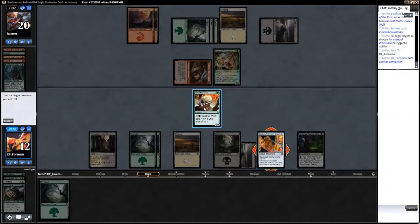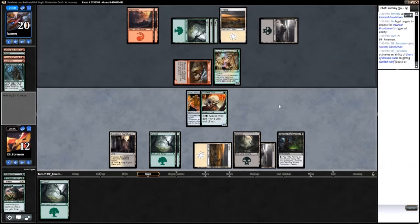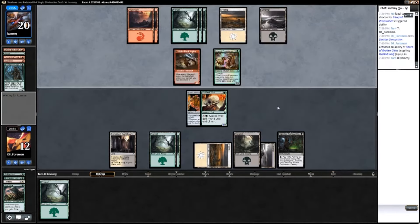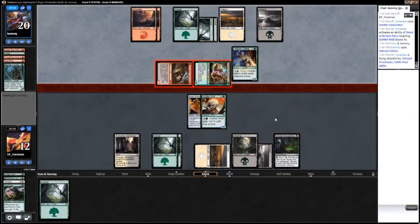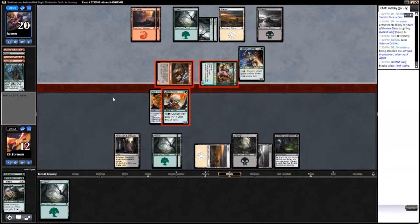Let's drop Sinister Concoction, and since I can't drop my land and hold up Sinister Concoction, I'll just move the Shard of Broken Glass over so that my wolf trades — it might deter him from attacking. I'm going to trade for this 4/3 here because he's going to give that 3/3 double strike, and then I'm just going to kill it.